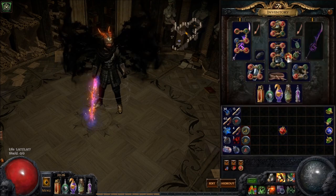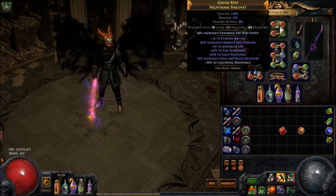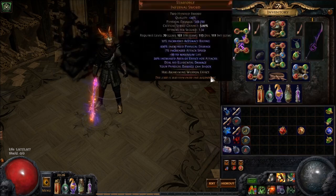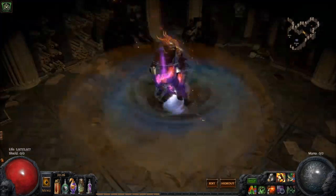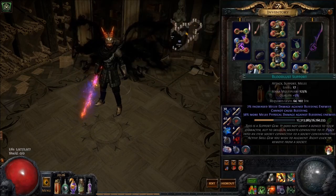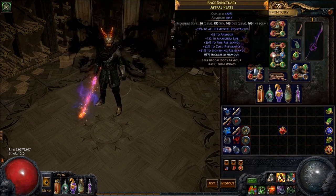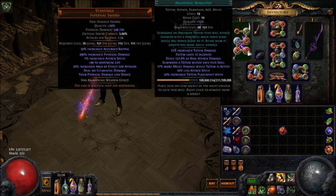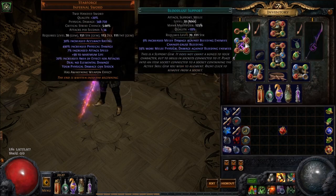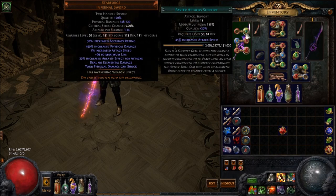I did try out Bloodlust, and ideally that would be cool, but I just didn't feel like I could rely on my Leap Slam to bleed reliably enough, and I could hardly tell when I was bleeding things anyway. If you can do that, by all means do it, but I just couldn't get it to feel good enough. As far as the Totem goes, it's Totem, Melee Phys, Bloodlust, Conc Effect, and then Faster Attacks.